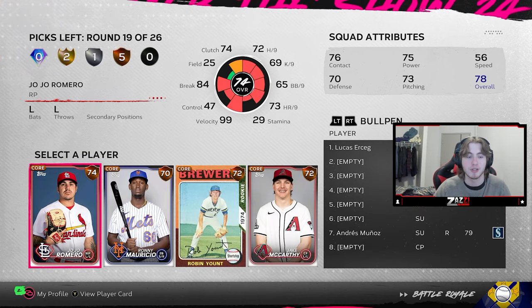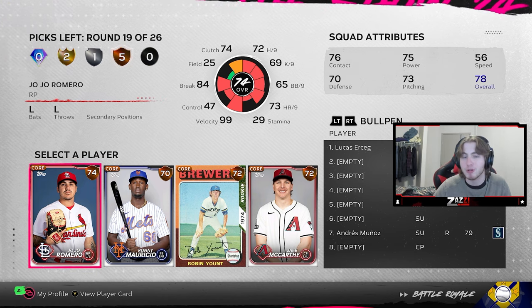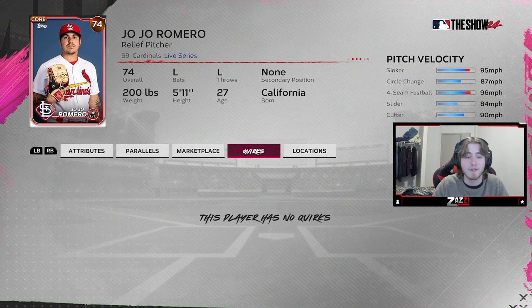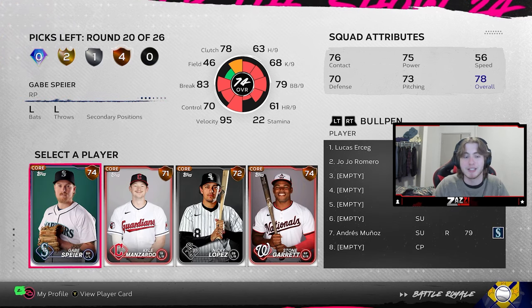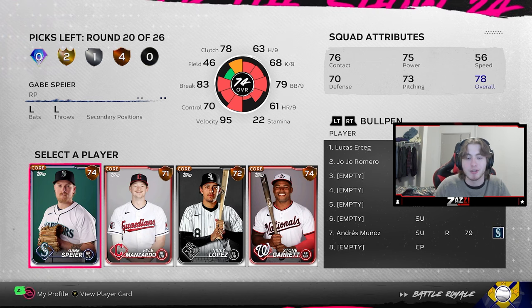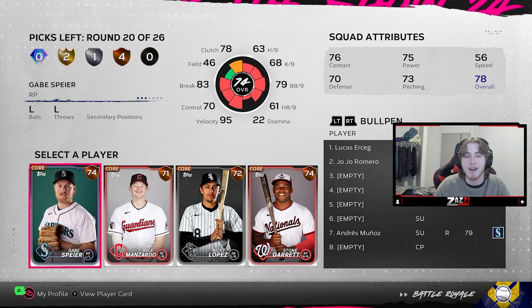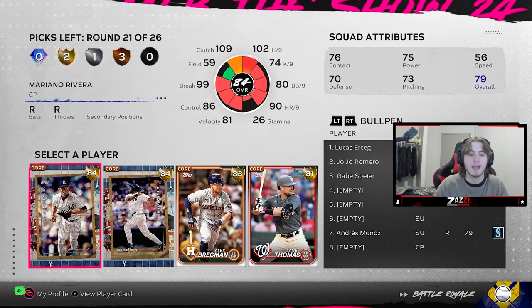Now we have another bronze round and I already know my pick — JoJo Romero. He is sinker-cutter with really good pitch differential and speeds: cutter at 90, sinker at 95 is a phenomenal mix for a bronze. He's basically a silver anyway with his value. Gabe Spear here as well — sinker-slider is not bad. All these bats are relatively meaningless because we already have the bats we need. So Gabe Spear is going to be another good lefty for me.